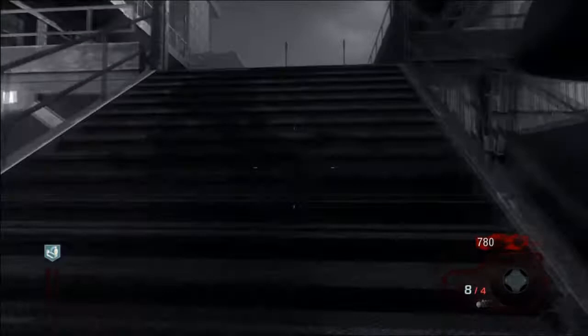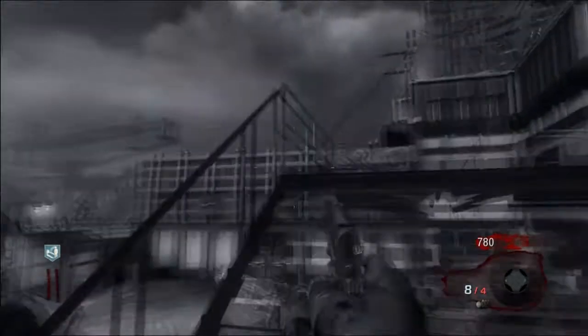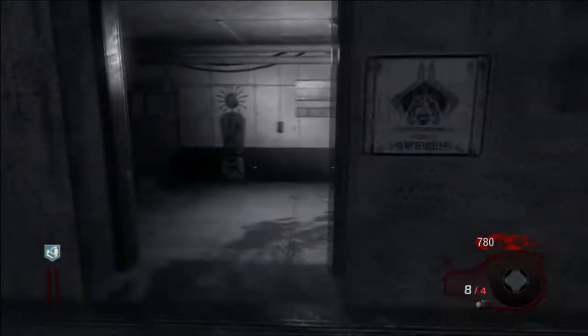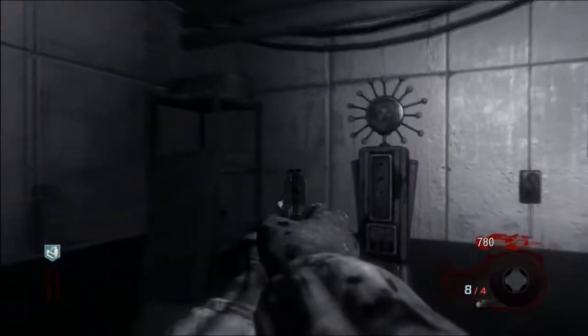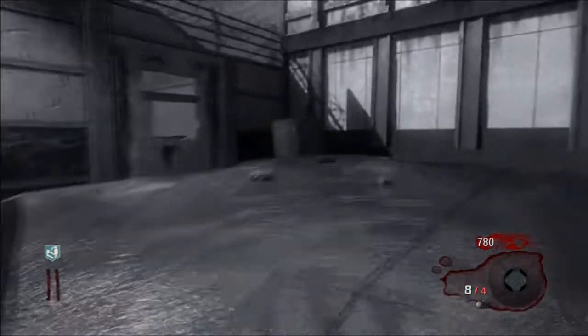Let's see if there's any good weapon to buy. Anything up here? Oh, just another doorway. What's this? Power must be on. Alright. There's something special. What is this? It looks like a nuke. Is that a nuke perk? Is that one of the new perks? I'm a little bit giddy with enjoyment over here.